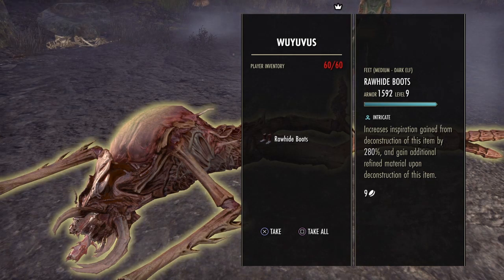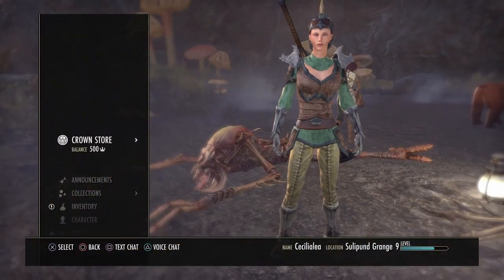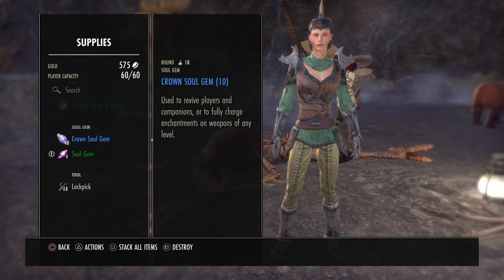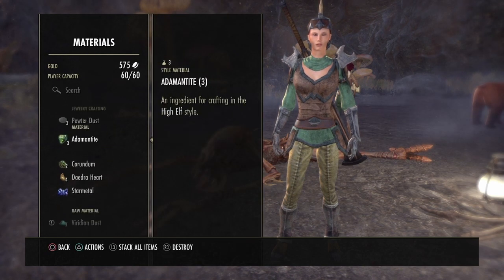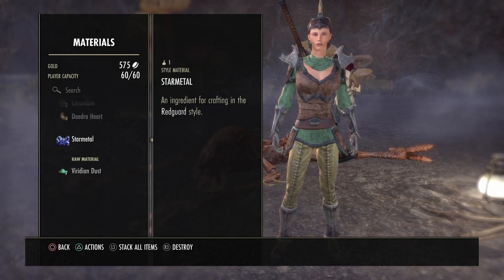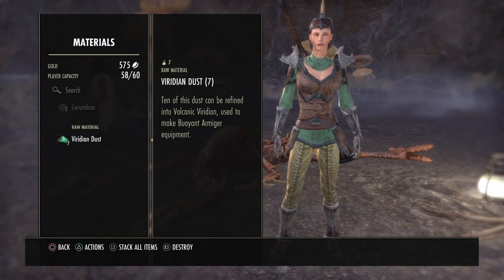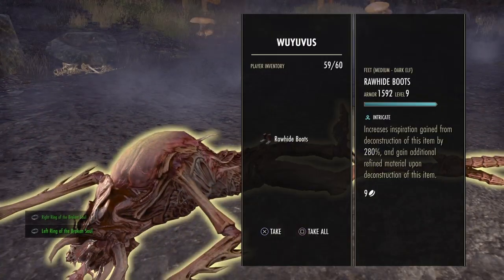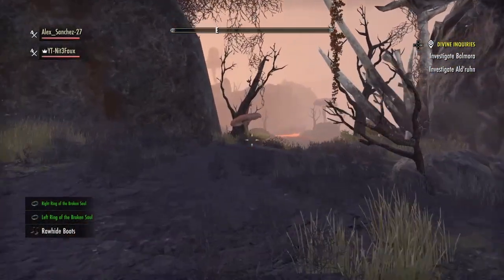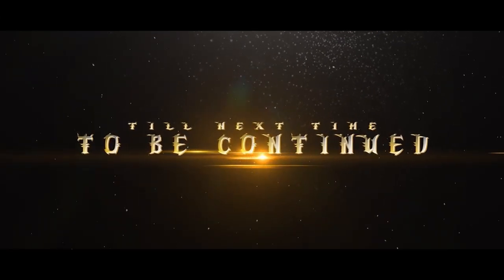Rawhide boots level 9, destructive of this item by 200%. Deconstruction refined upon destruction — okay, so we get better stuff if we tear it apart. Let me see, can't take those out. I can get rid of this and this, because I need to pop one of the items here. Well, that was awesome. Let me end the video right here and I'll start another one. Alright, I'll see you now.